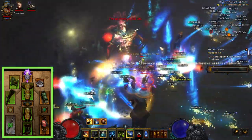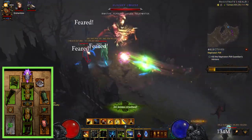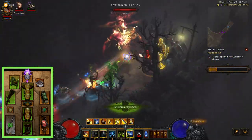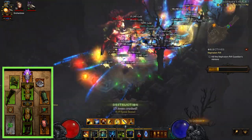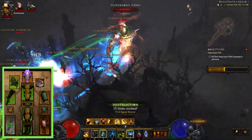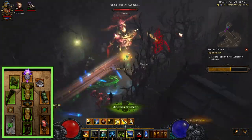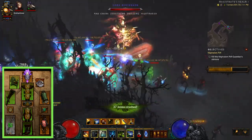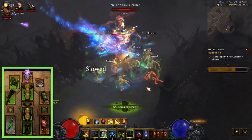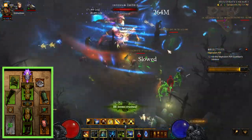We're running five pieces of Jade — Gloves, Shoulders, Chest, Pants, and Boots — and then the Ring of Royal Grandeur in the cube. The Quetzalcoatl Voodoo Mask, Squirt's Necklace for damage, Lacuni's Bracers for the damage reduction, Shukrani's Triumph for staying in Spirit Walk more often and the damage increase. Running the Ingeom — you could also potentially run a Sacred Harvester or an Echoing Fury in this slot. Of course we have the Ring of Emptiness to increase our damage against enemies affected by Locust Swarm or are Haunted. The Rochelle's Ring of Larceny for movement speed, and then the Haunting Girdle for that extra Haunt cast.